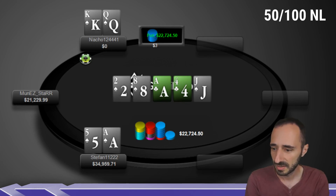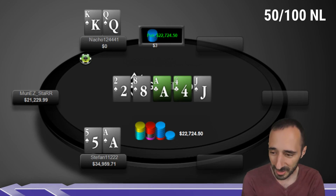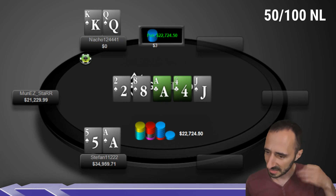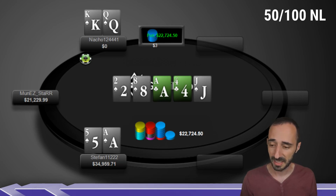Stefan shows up with ace-5 of spades, totally crushing Nacho. If your opponent is stacking off all flush draws in this fashion, playing ace-5 in this way is amazing. Ace-5 of spades has several properties: it's the nut flush draw that dominates all other flush draws, and at the same time it's a weak top pair. The combination makes it a very strong hand — you're probably flipping against a better ace and destroying any flush draw. I don't know if the solver would fast-play it in theory, but you can see how fast-playing this crushes people who fast-play flush draws. Nacho was fast-playing a flush draw, so in terms of adjustment game, this is a really well-played hand by Stefan. He caught Nacho with his pants down.